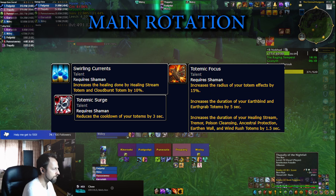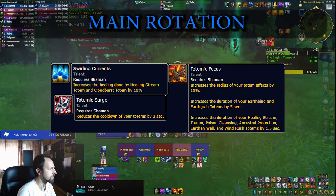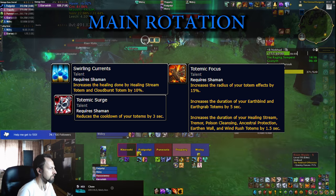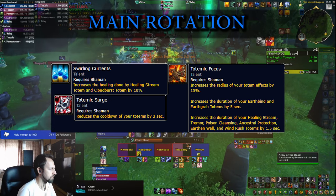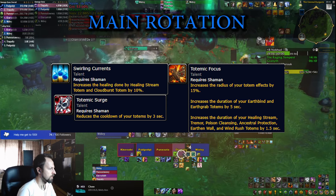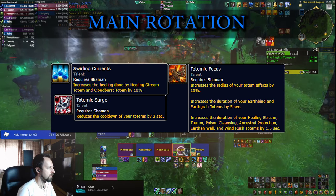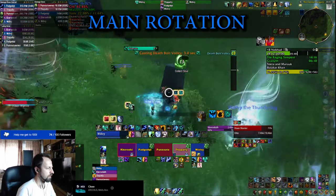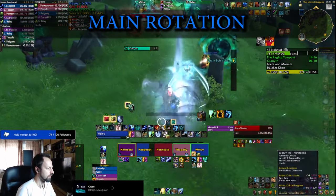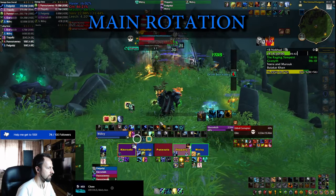Cloud Burst Totem has a lot of synergistic talents: Swirling Currents increases the total healing it does, and you can get talents to increase its duration and reduce its cooldown. You can even take Totemic Recall, which resets the cooldown of your most recently used totem — meaning Cloud Burst. Long story short, the better you want to be with Restoration Shaman, the more it comes down to timing your Cloud Burst and setting up your Primordial Waves.